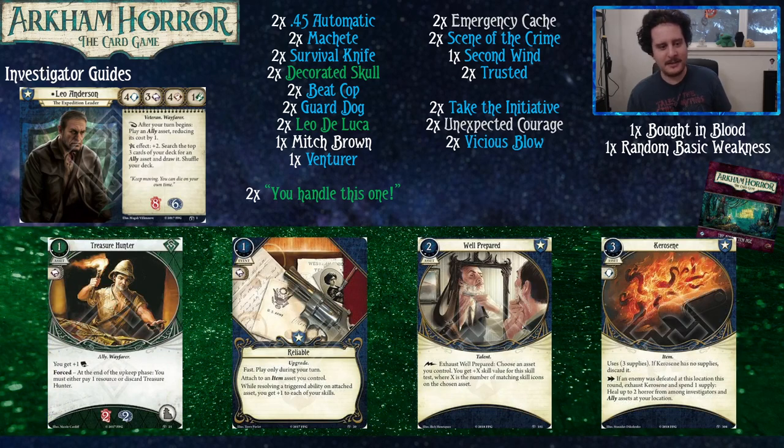Treasure Hunter plays for zero, and then you can pay for him once or just discard him after. He gives you plus one intellect, so if you're trying to get clues it's a great way to do that. He also soaks for a good chunk of damage for his cost — two health and two sanity is pretty real. Putting him into play for free and then paying the one resource to keep him around is essentially just playing him normally. You can probably keep him around for two, maybe three turns before his cost starts to outweigh what he offers.